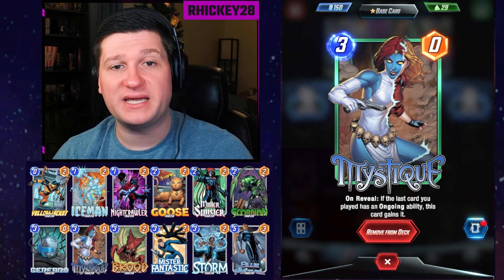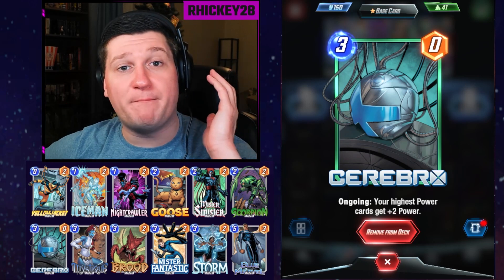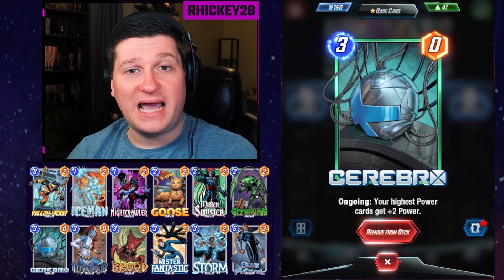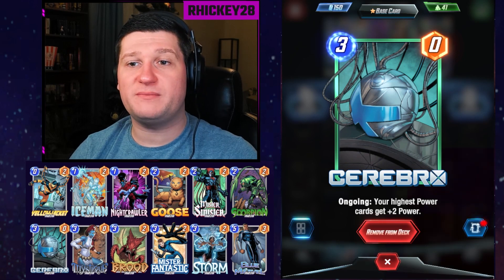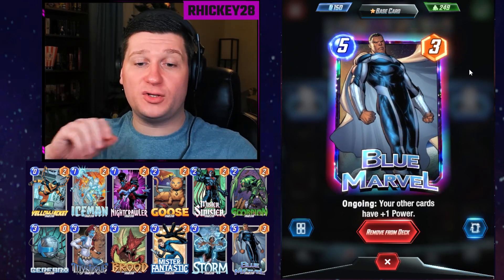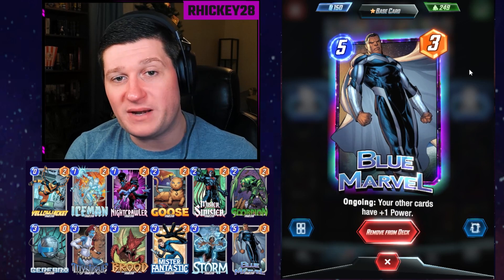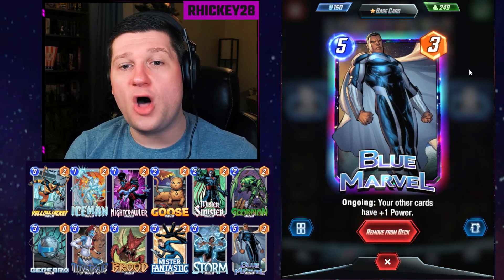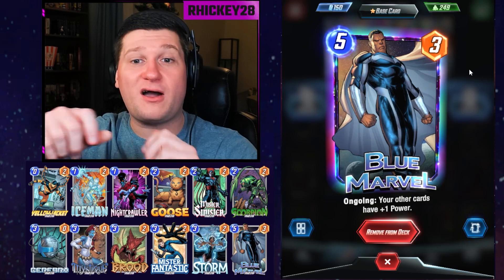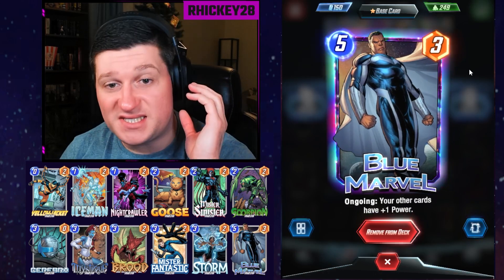The best version of the Cerebro deck right now is Cerebro 2, using a bunch of two-power cards that get a plus four boost at the end from Cerebro and Mystique. That means you'll have a ton of low energy options, playing lots of cards in the early turns. On turn five, the goal is to put out Blue Marvel, who gives all your other cards plus one power — he does not give himself that boost — so all those two-power cards get raised to three, and then Cerebro and Mystique give them an additional four power on the last turn, including Blue Marvel.